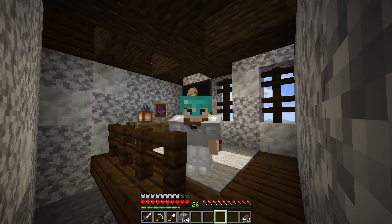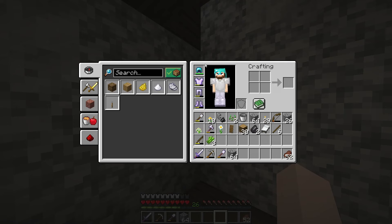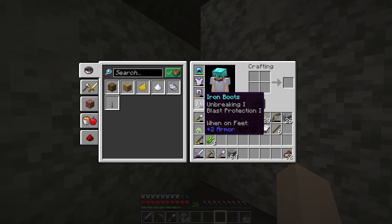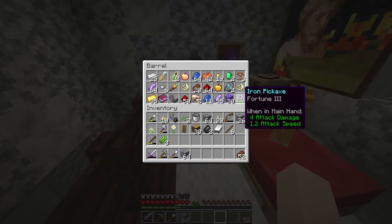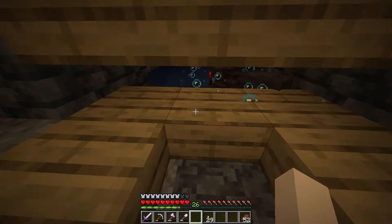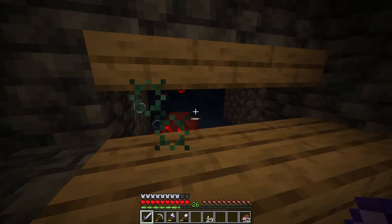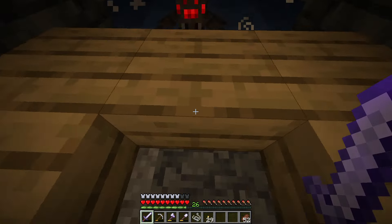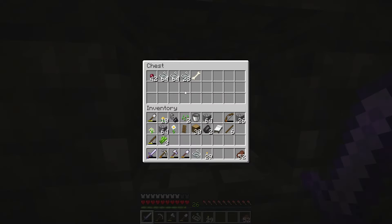Welcome back everyone to Fire Survival episode number four. As you can see from that montage we've been getting geared up a little bit - got some enchantments on my gear, got a fortune pick to get some diamonds. I also made a simple spider farm we could come down here and kill them. That's how I got the levels for these enchantments.